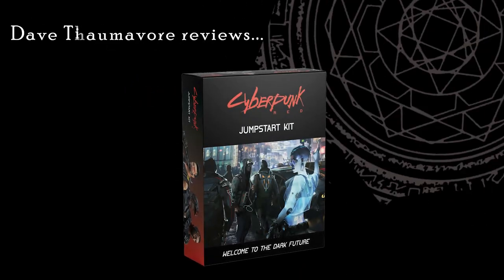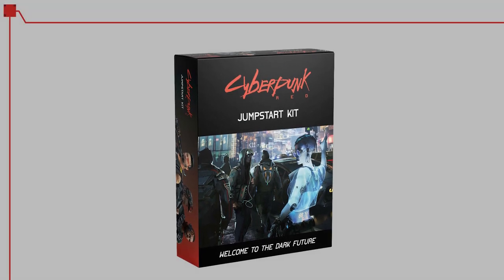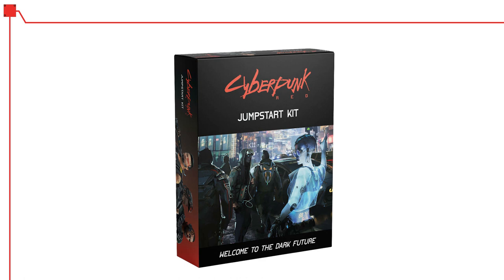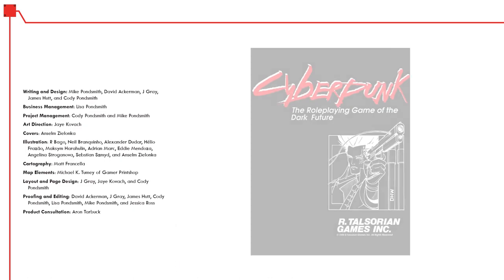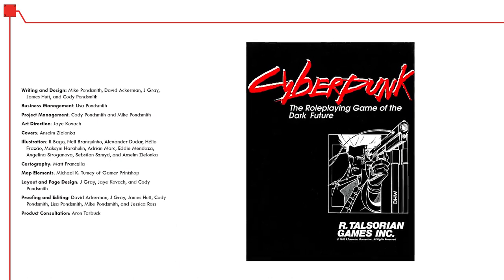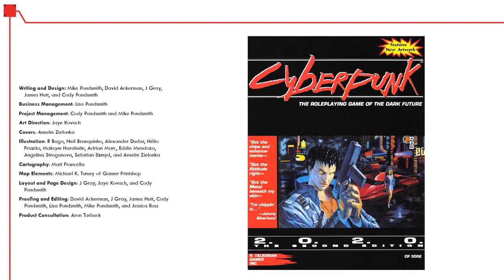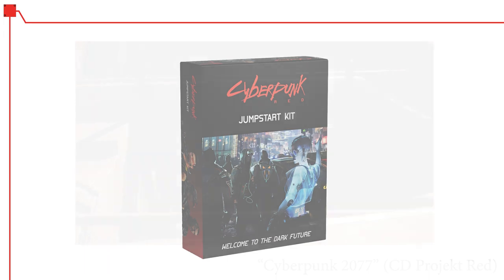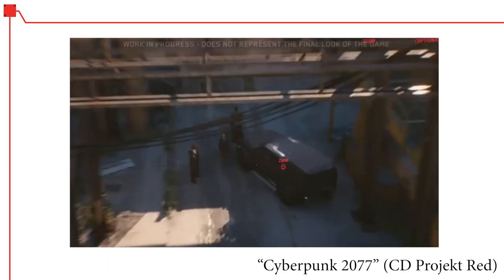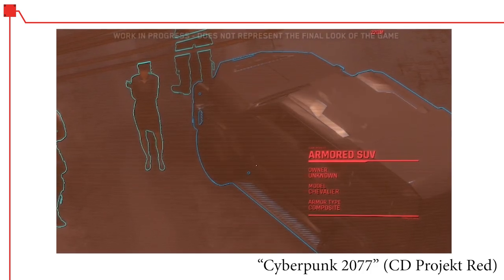The Cyberpunk Red Jumpstart Kit is an introductory package intended to function as a playable preview of the next chapter in the Cyberpunk RPG. This jumpstart kit is by R. Talsorian Games, the original creators of the Cyberpunk RPG. They published the original game in 1988, and a seminal second edition in 1990 called Cyberpunk 2020. Cyberpunk Red enjoys a higher profile due to being associated with a video game developed in parallel, to be released in 2020 called Cyberpunk 2077.